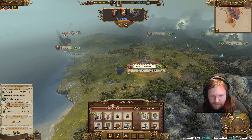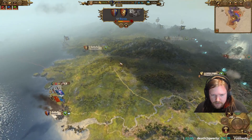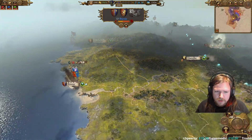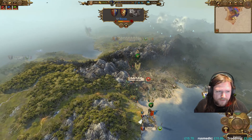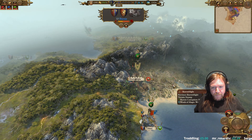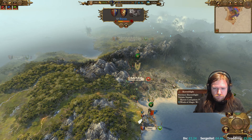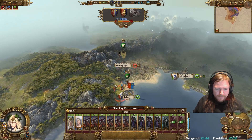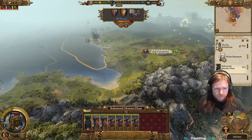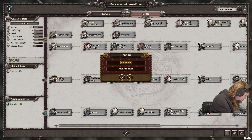Choice: Lifebloom, Earthblood, Shield Thorns, or Flesh Two Stone. Lifebloom's quite good. Done. Because it heals everyone whenever she's casting a spell. That sounds good. What do you want? Warhorse. Assassinate all the other heroes. Maybe.